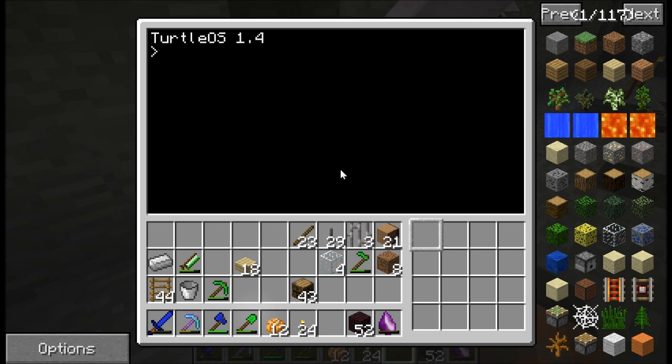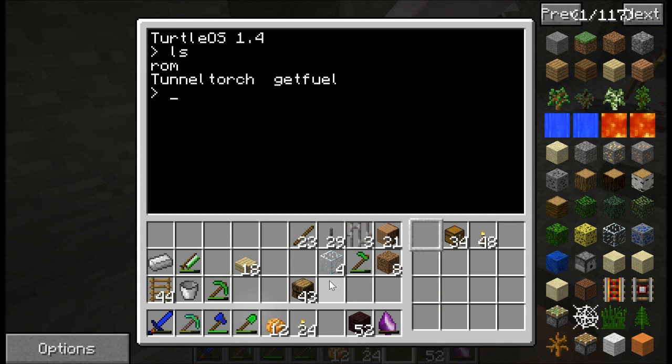This is basically a program you can use to tunnel with the turtles. It's going to place torches, and when the turtle's inventory is full, it's going to place a chest and deposit all of its contents in the chest. So you basically don't need to run behind the turtle like you need to do with the default programs. We started off using the tunnel command and following them, placing torches for them. I've set up the script so it uses chests if you put them in the second slot, and torches if you put them in the third slot.